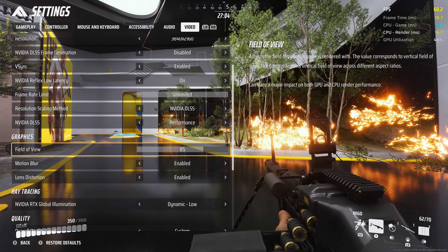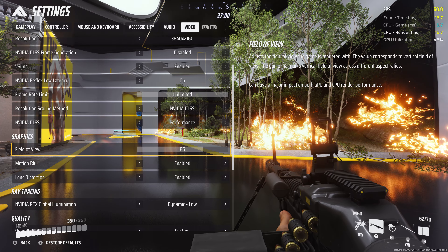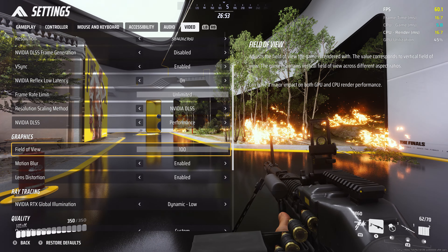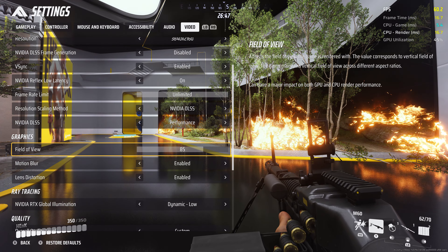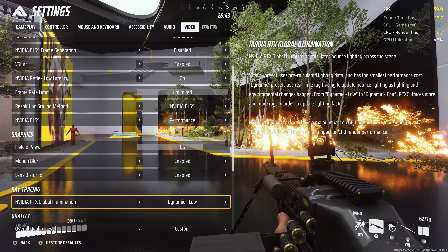Onto the graphics section. Field of view — set it to whatever you like, performance-wise it doesn't really matter. If you want a slight competitive win, set it to the max of 100. If you want your image not to look too warped, set it to 85. I set motion blur and lens distortion to enabled because I like the effects.